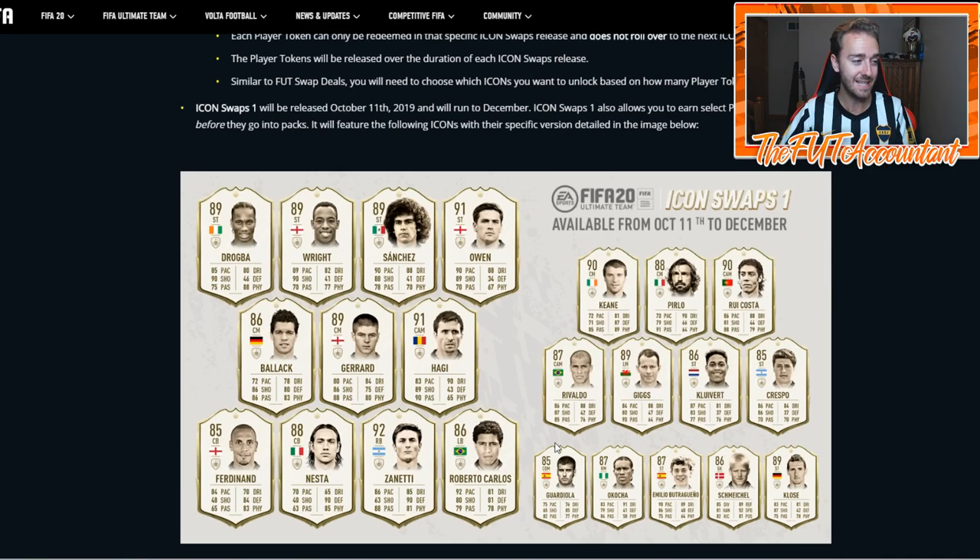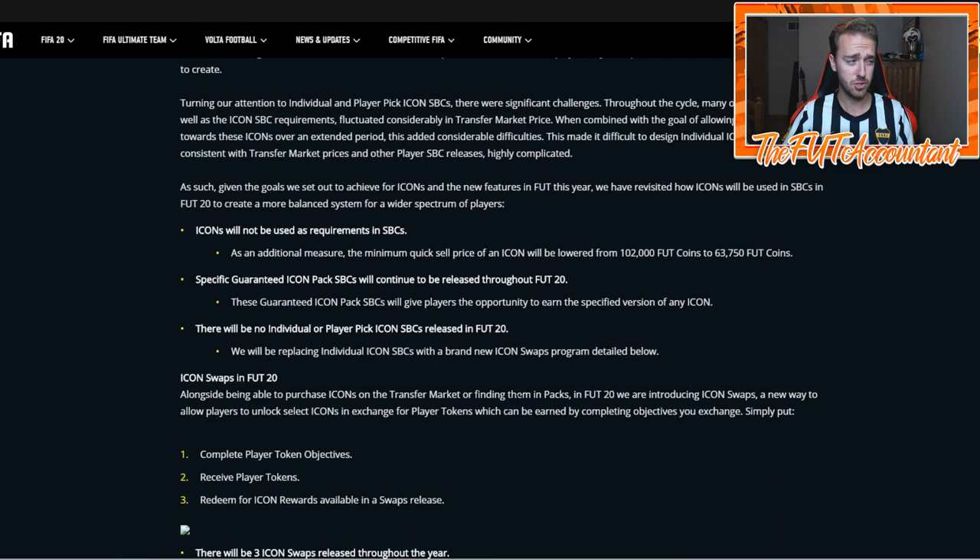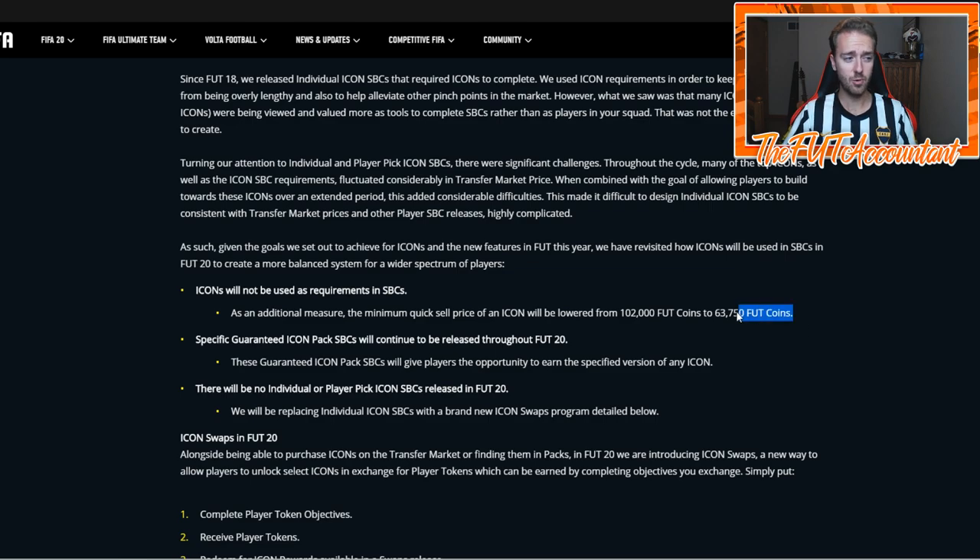At the end of the game icons become SBC fodder, but they still hold higher prices because there are so many icon SBCs requiring them. That demand is now going to be gone — it'll be purely based on market demand for how good that card is. An icon for 63k — I don't think people understand how cheap that is. By the end of the year maybe a guy like Ryan Giggs, Schmeichel, or some unused goalkeepers could be under 100,000 coins.